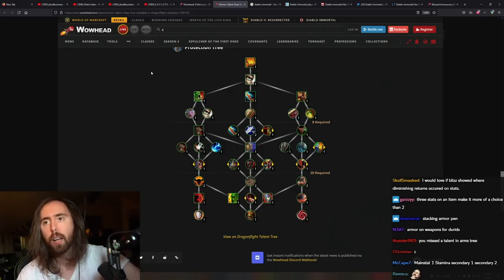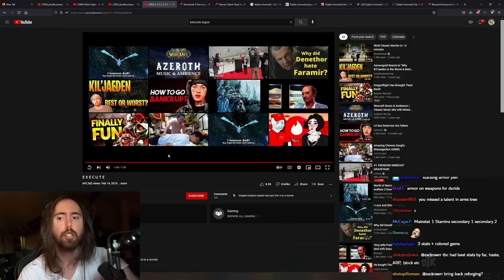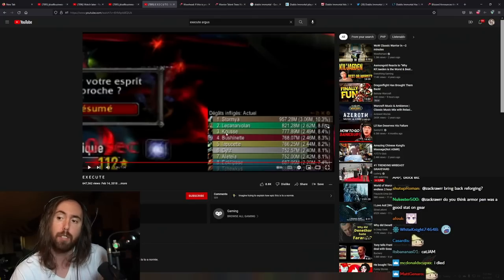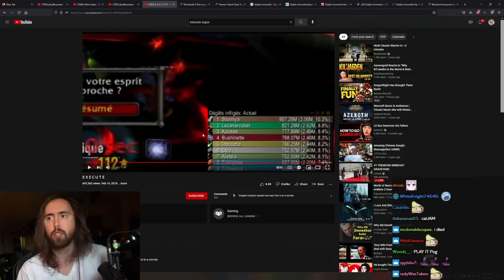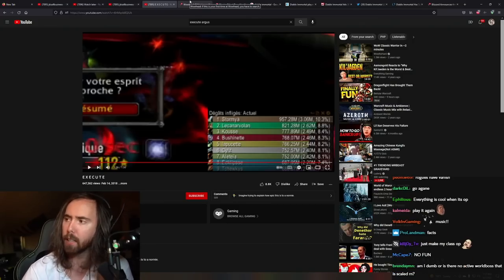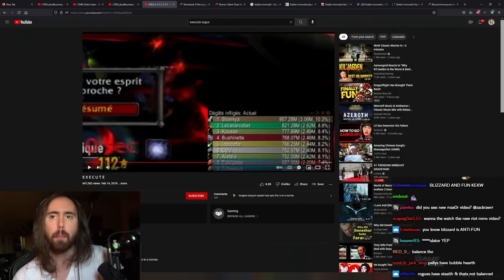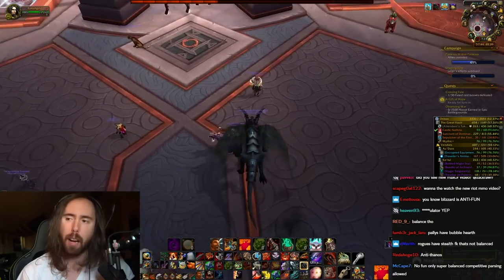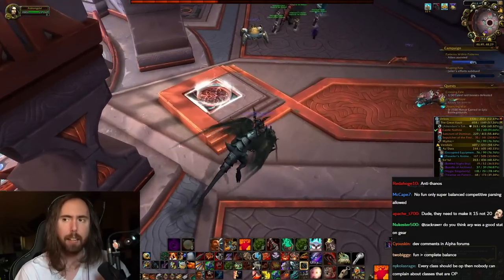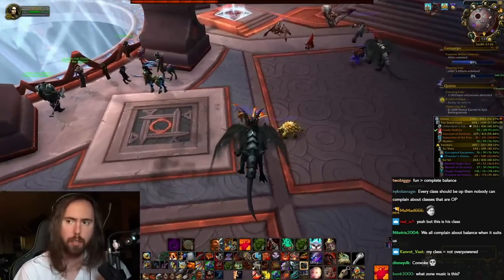Juggernaut stacks up to 20 times per the tooltip — I hope they just make it 99. If you get above 20 stacks, I think that's really cool — who cares if it's not perfectly balanced? A lot of things aren't perfectly balanced — Death Knights have Death Grip and that's insane. Just let us have a little bit of fun. Being in execute phase for that long on a boss fight is very uncommon — these are one percent fringe situations.